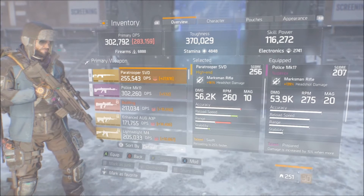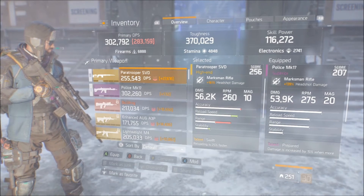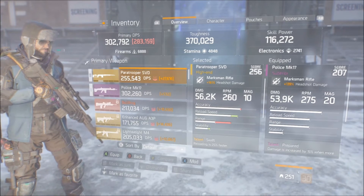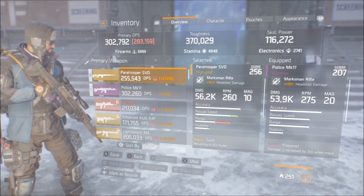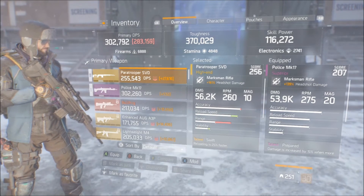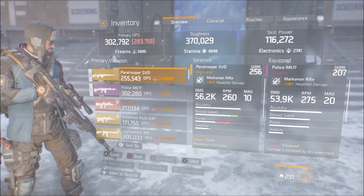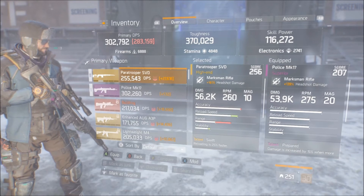The MK17 has that buffed DPS on paper, but the gun isn't really all that good compared to what the DPS shows — it's a little bit harder to shoot. The reason for that is the recoil pattern: once you shoot, the reticle goes like two or three inches up on your screen. The SVD has a very manageable recoil pattern. With an extended mag on the MK17 you're looking at around 31 or 32 bullets compared to the SVD's 10-round mag.